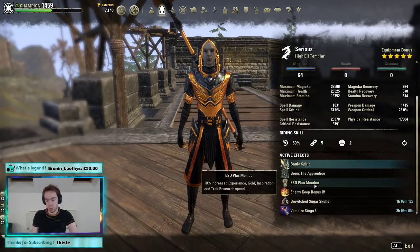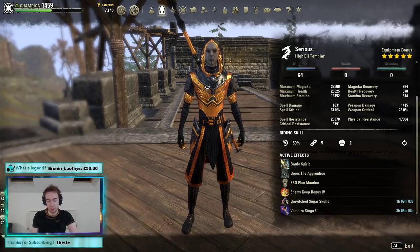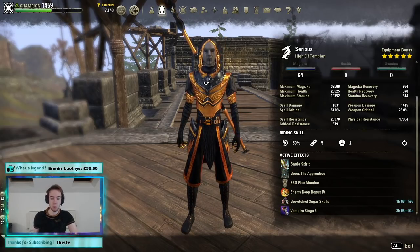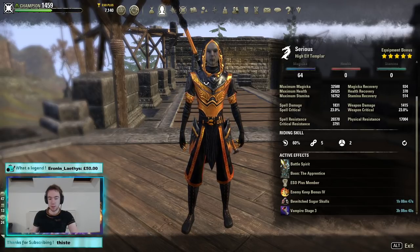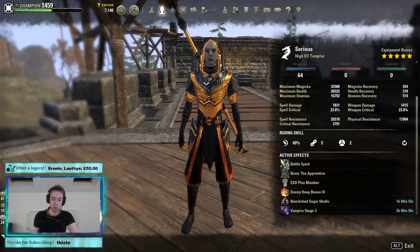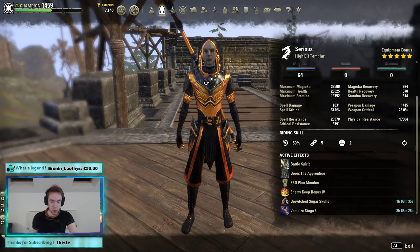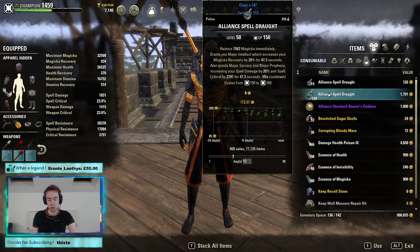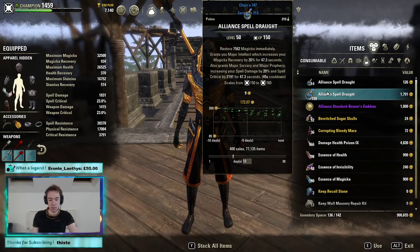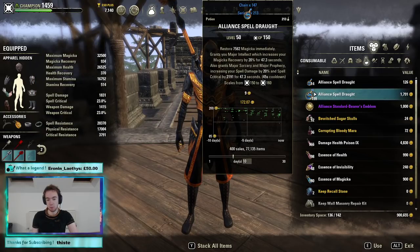Last but not least for gear: we are a High Elf, stage three Vampire, using the Apprentice mundus. This build is completely viable on a Breton and there's some argument it might be better — I'm still testing that. I'm a big fan of High Elf for the Stamina sustain, but there is decent benefit from Breton since Magicka sustain is the tightest part of this build. Our food is Bewitched tri-food, and our general pot is Spell Damage, Crit, and Magicka — crafted or Alliance, same thing. Crit won't benefit our damage due to Malacath, but it will crit our heal, which makes it very viable.